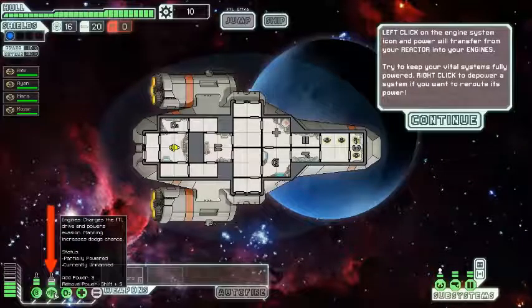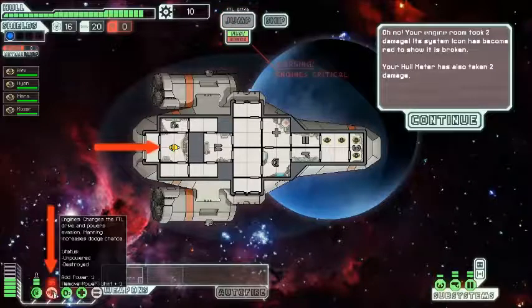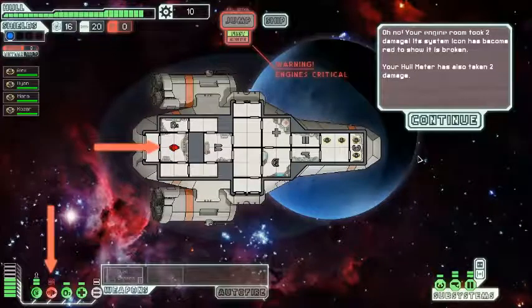Oh, how convenient—fully powered. System overwarning: Engines. Oh no, your engine room took 2 damage. His register is broken, I can't even read. Your hull meter has also taken 2 damage.